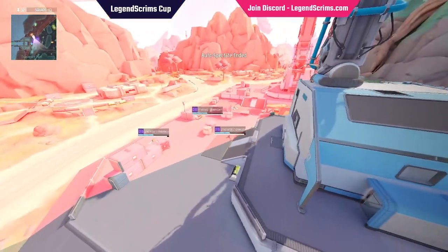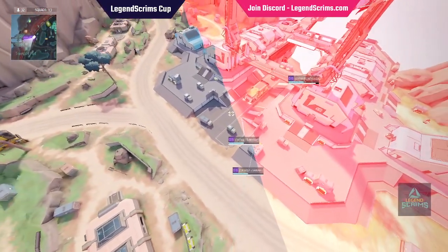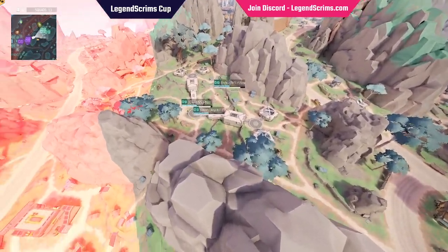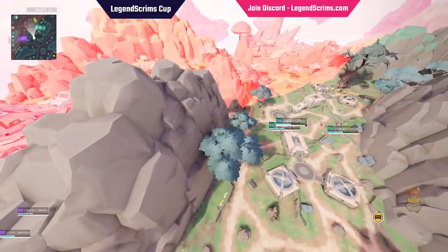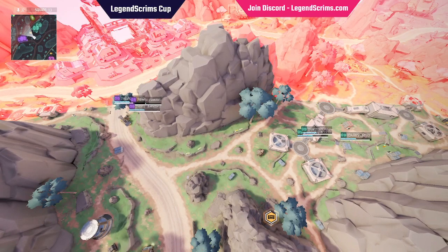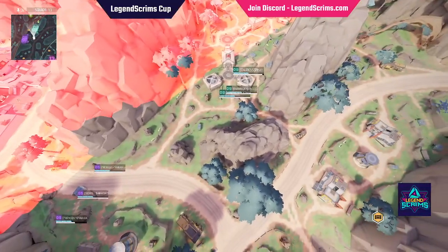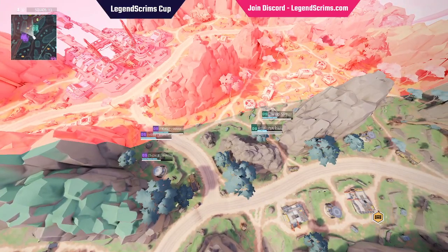Let's switch back to spectate mode. We see They Chaos looking to rotate and find more loot. The other Darks lineup is still alive with all three players. This could be a good opportunity for two teams to meet, but both need to rotate with the zone pushing on their back - that pressure makes it a bit of a headache, especially when you're on the edge of zone.